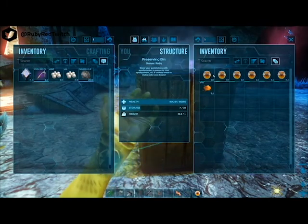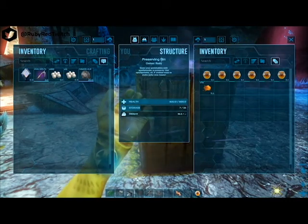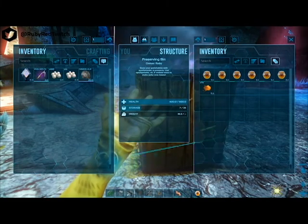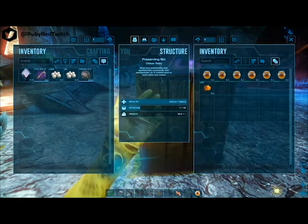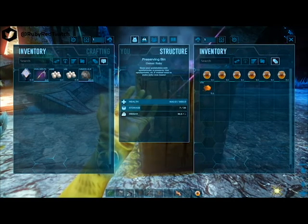On Aberration, bee honey is very easy to come by. I highly suggest getting at least two to three different nodes of it so that you have somewhere between seven and twelve honey. Taming the roll rat completely goes by your server settings — on this server it's 3x, so the bee honey will last for 20 minutes.